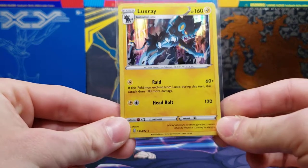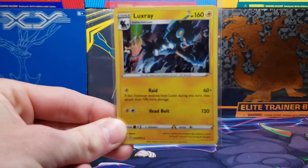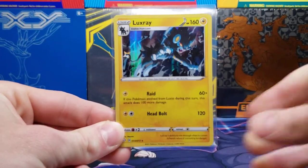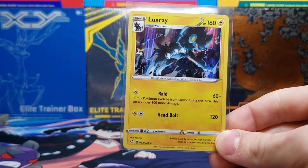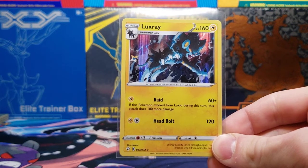Thanks for watching, guys. Next weekend I believe I will have the Eevee Elite Trainer Box to open for Shining Fates, as well as more Pokémon 25 McDonald's packs. Stay tuned, like the video, subscribe, and I'll see you next time.